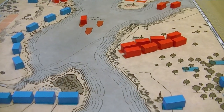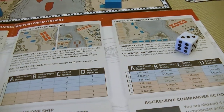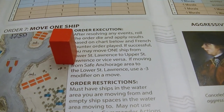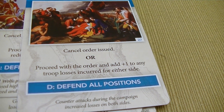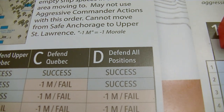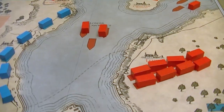I think we're going to try to move a ship from Safe Anchorage to Lower St. Lawrence — we'll get a minus three modifier on the roll. We flip the card: Counter Attack — cancel order or proceed and add plus one to any troop losses. They are defending all positions. We roll a four — four minus three is one — so it is successful. We move one of our ships into the Lower St. Lawrence area.